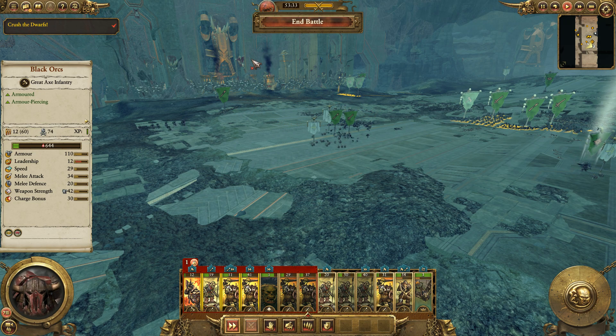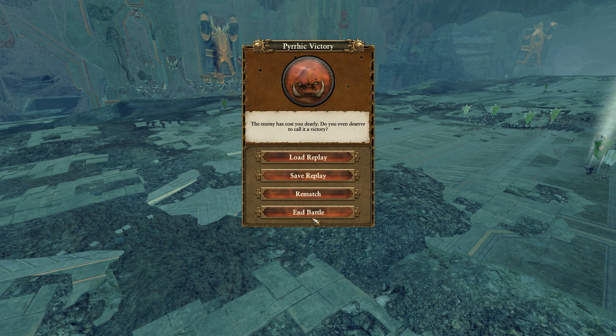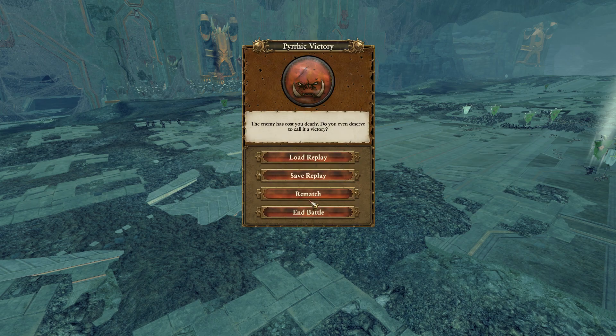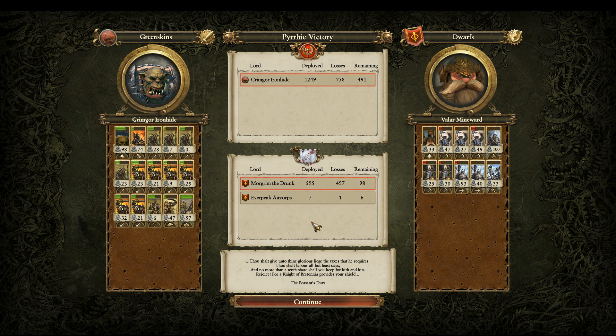We've gained a victory in the Battle of Thundering Falls with Grimgor. That was pretty fun. I'm going to go ahead and end this battle and save the replay here. Grimgor falls. Let's see if we can get another Grimgor Ironhide quest battle. So we defeated Valar Mineward — sorry, Mineward. Morgrim the Drunk — I like it. And then the Everpeak Aircore.